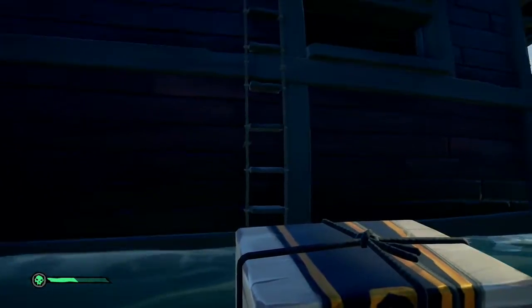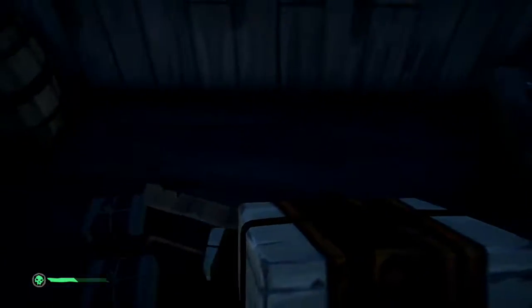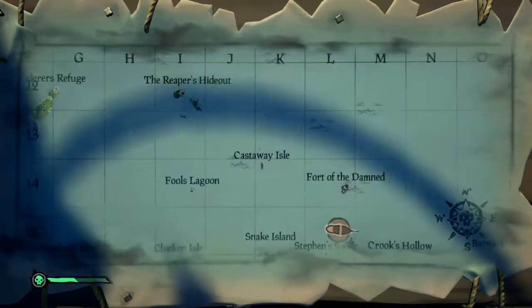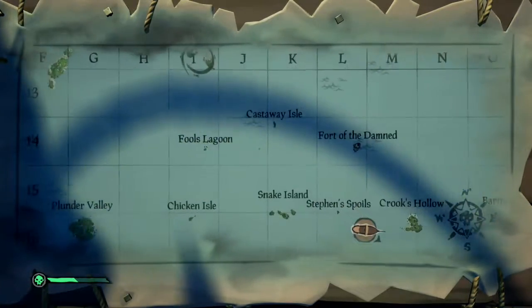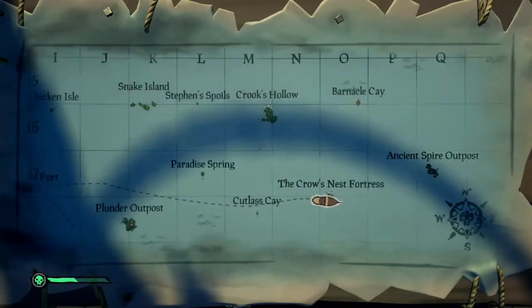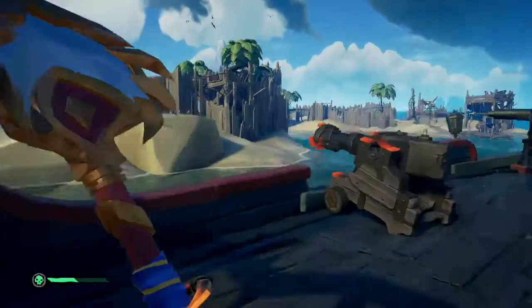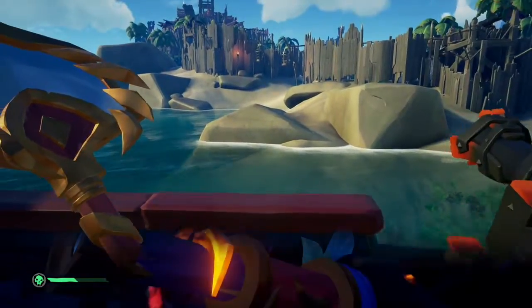Now that we've got them all, we need to go hand them in. What you don't do is hand them in to Stitcher Jim like you normally would. We need to go find the masked stranger, and she is at the Reaper's Hideout. We need to go northwest up to the Reaper's Hideout - that's where we're going to hand in our goodies. I'll load up again, sail over, and see you in a second.